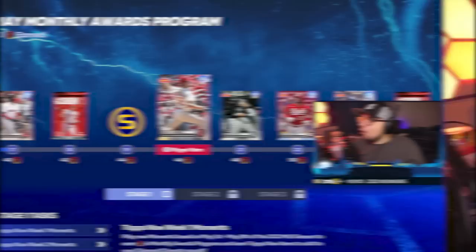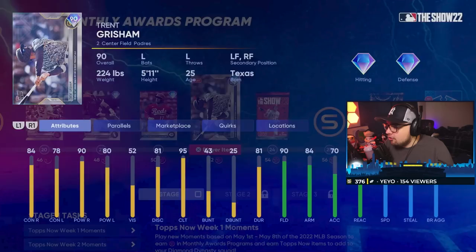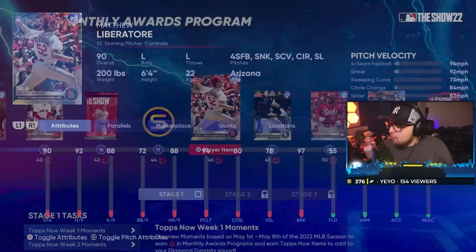So this is our monthly award program. As you see, we have four new Tops Now cards this week: Matthew Liberator, Jake Berger, Kyle Farmer, and Trent Grisham. All solid Tops Now cards. However, I don't think many people will be using these cards unless they're just starting their teams. Solid cards nonetheless if you're looking to use them.